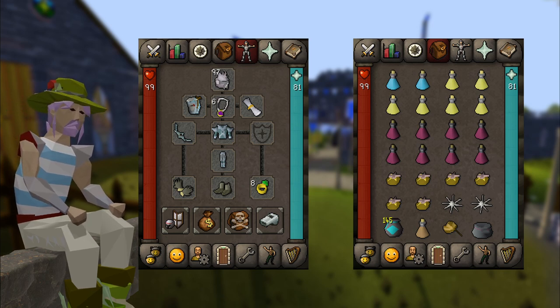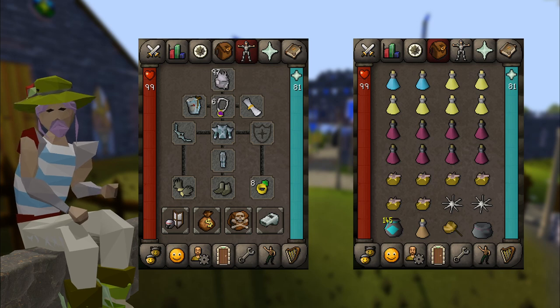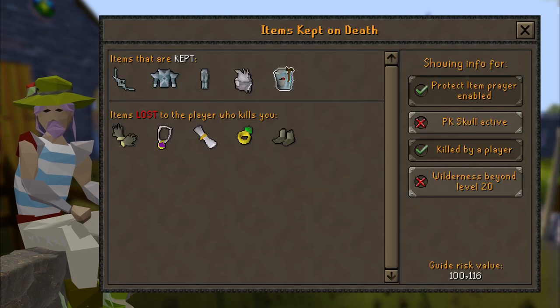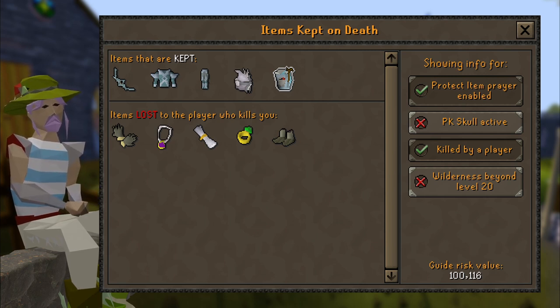My inventory is pretty straightforward as well. Food and Brews for healing, and Blighted Super Restores for stat and prayer restoration. The Blighted ones are significantly cheaper than the normal ones and can only be used in the Wilderness, so be sure to bring those. I bring 2 Ranging Potions for some extra DPS, a Looting Bag, a 1-click Teleport that works above level 20 Wilderness, a Stamina Potion in case you need to outrun a PKer, and last but not least, a good amount of Blighted Ice Sacks. This is the amount I'm risking with Protect Item enabled. Of this 100k risk, the Barrow Gloves are worth approximately 80k, so replacing those by Fembraces reduces your risk quite a bit.